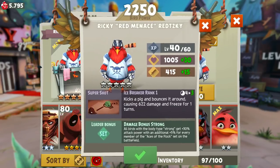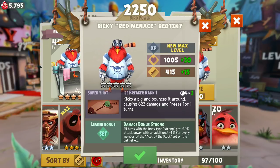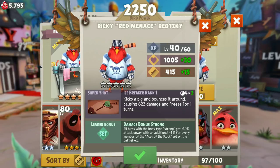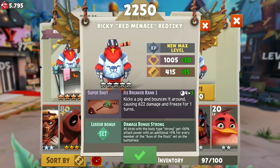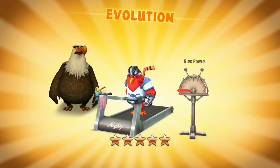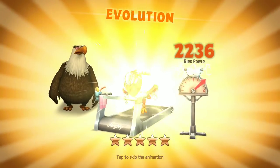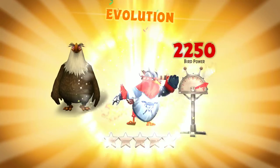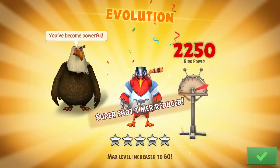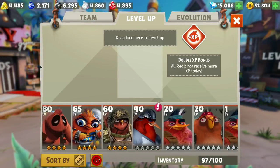So next, 900 evolution materials. His cooldown reduces to 3 turn - that's a good sign. It's a good sign that he might have a 2 turn super shot cooldown. For a Red Bird, that's kind of rare. There are not many Red Birds that have that. My favourite is still Fire Rooster. Hopefully this guy can compete with Fire Rooster.